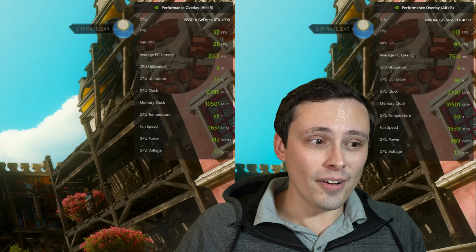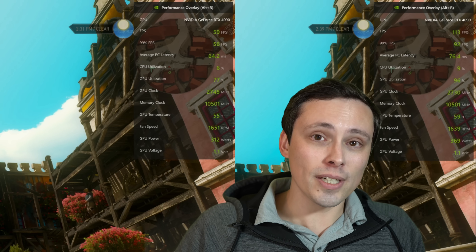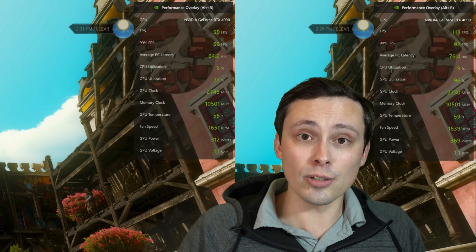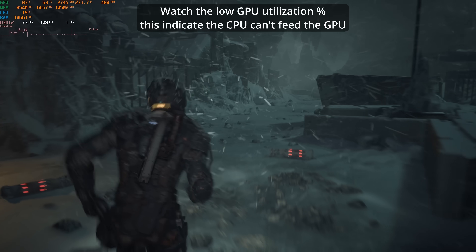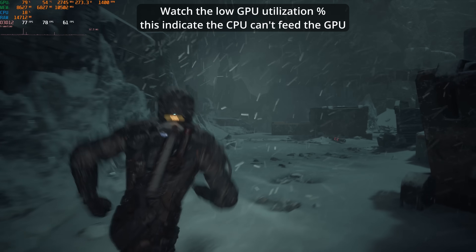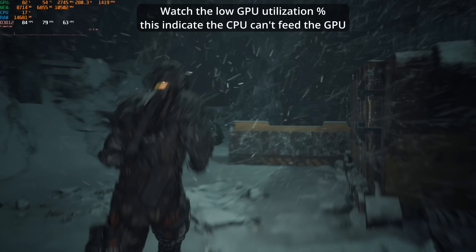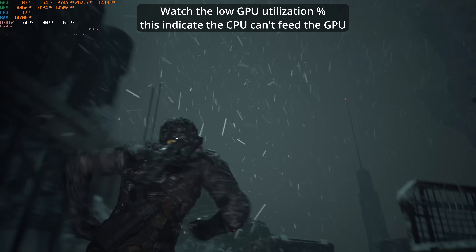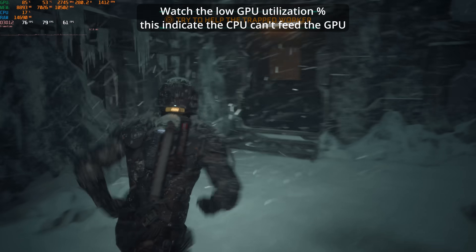Can I weigh in on whether this is a gimmick or a game changer? I think I've answered that question for myself, because the game I'm actually playing right now is the Callisto Protocol on PC. The Callisto Protocol doesn't have frame generation — and I wish it did. I found myself really wanting to press the frame generation button while playing it. That's my answer to 'is it a gimmick?' No, because I actually want it in a game that doesn't have it.